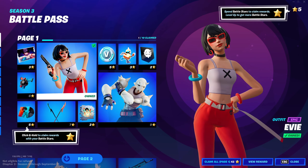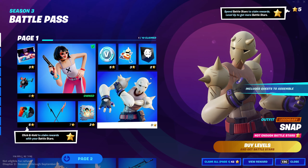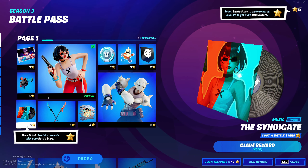This is page one. Eevee — not a very cool skin. Oh, there's two skins on one page, huh? I think that's like the first time that's happened. There's a soundtrack. Not horrible.